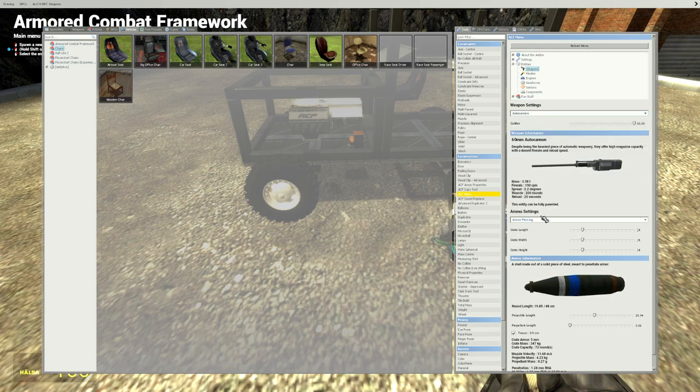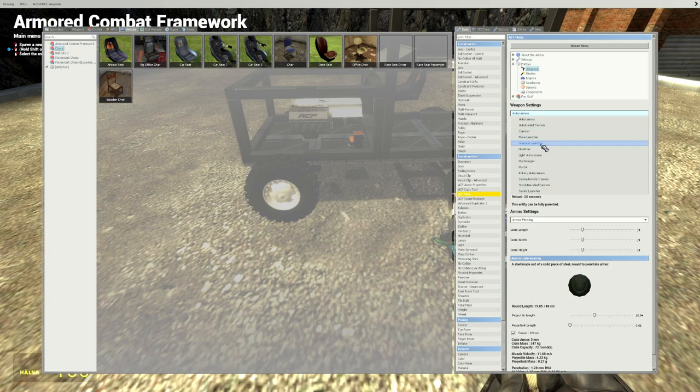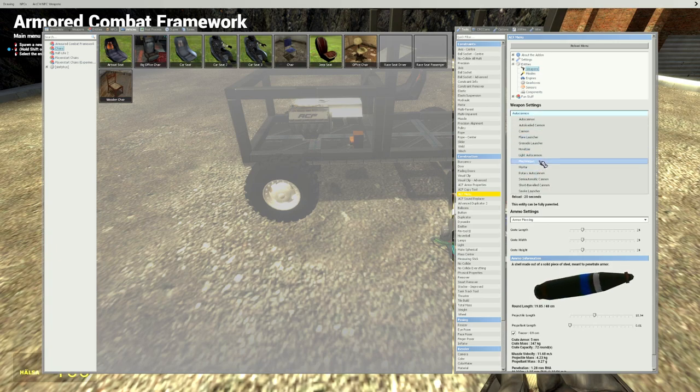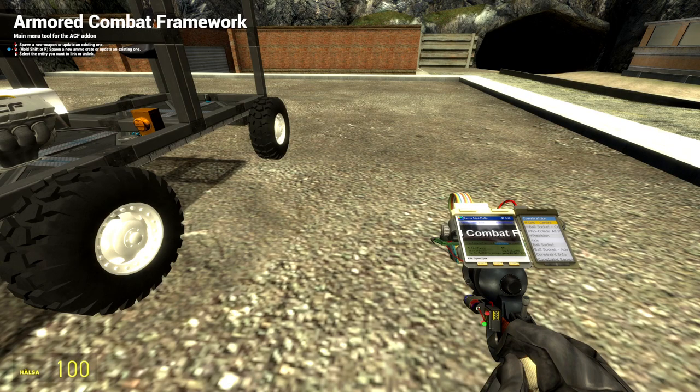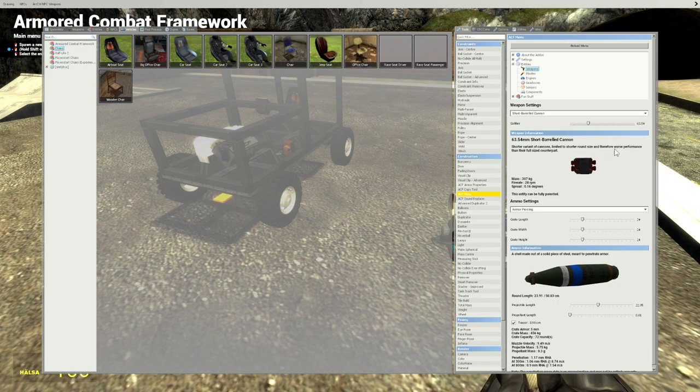You can also right-click on guns and access body groups — there are different muzzle brake options and different barrel types you can select to customize the gun appearance. Now let's do a mouse-aim turret. There's a really simple way to do this now using a Gimbal — it can be parented. We'll make a little mouse-aimed machine gun.